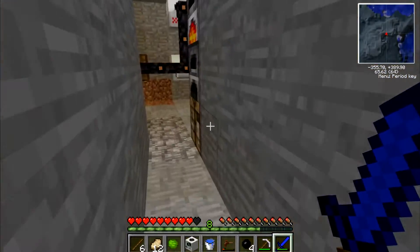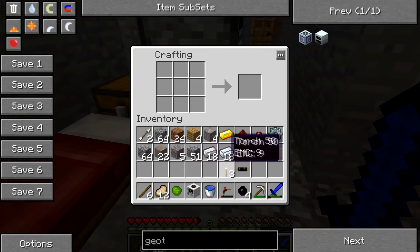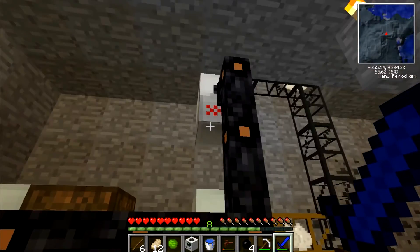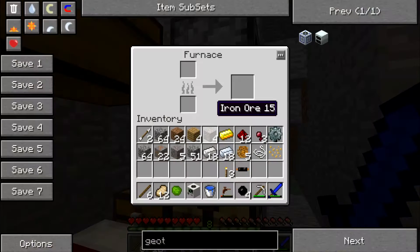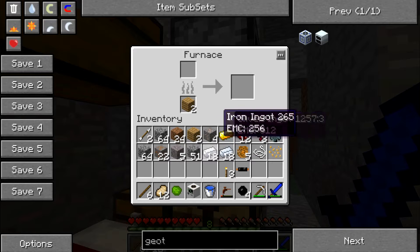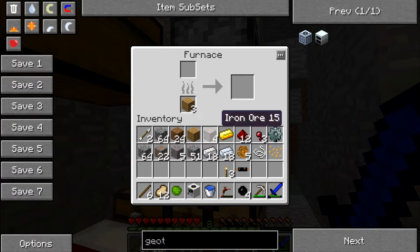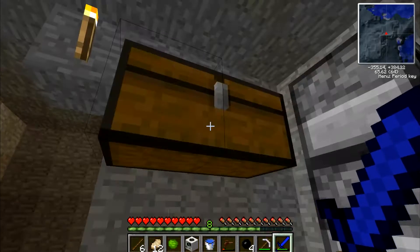My keyboard is getting stuck again - I need more batteries for it. Why do you stop working? At least I can right click. And now I'm stuck like this. There it goes.